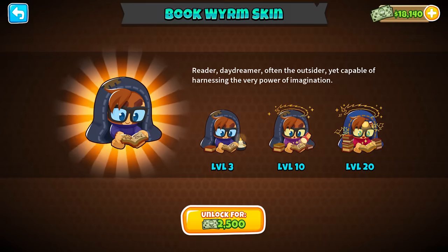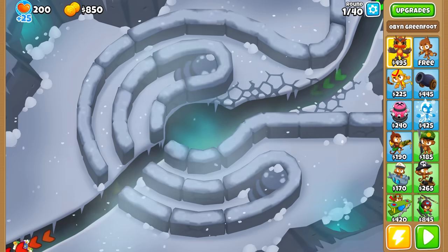Next up, Etienne has turned to harnessing the power of imagination through written word with this Bookworm Etienne skin — our story begins. On to maps now, where there's a brand new advanced map for you to get your teeth into with Dark Path.